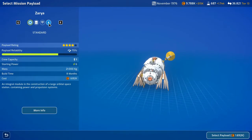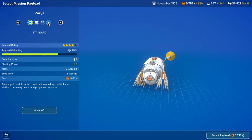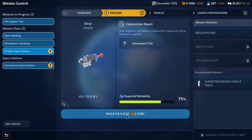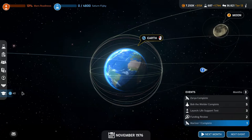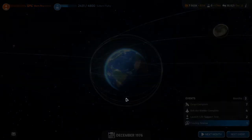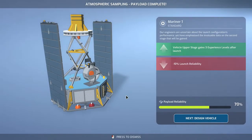I want the power-hungry one — maybe more expensive, quite a bit more expensive, 900,000 more. But I want the extra power. Let's go to the next month where we'll get a Mariner 1 complete for the atmospheric sampling on Venus. Reasonable reliability.